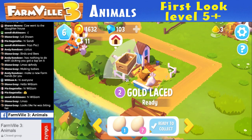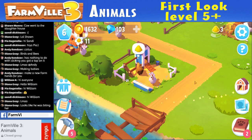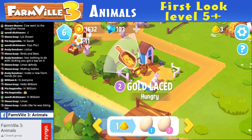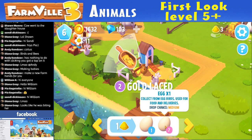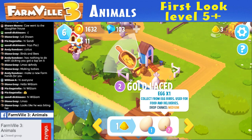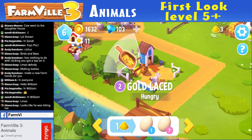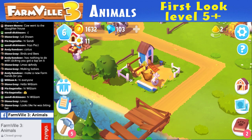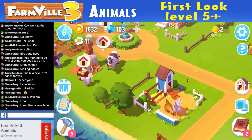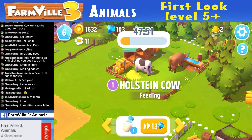We're gonna get our questionable egg — ready? What did I get? Was it just one egg? Egg times one. Collect from egg birds — used for food and deliveries. Drop chance medium. Guaranteed a blue, not necessarily a pink. The leghorn only gives you the one, so you want to get those gold colored chickens. These guys are still gonna be a while — 47 minutes. That'll be episode three.